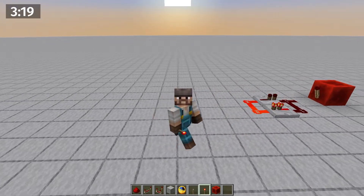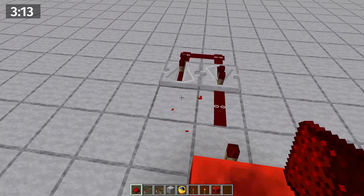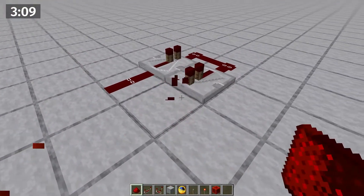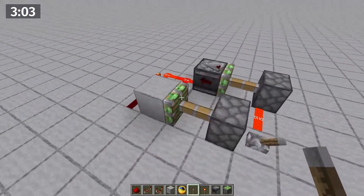Repeater clocks are very useful, but you want them to be a bit smarter. For one thing, with this system you cannot turn it off. You have to break the redstone dust, and that's just annoying. But we can fix it. Remove this, add a block there, add some pistons, an observer, and a lever, and we have a smart clock.